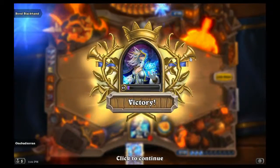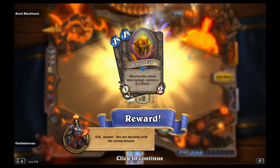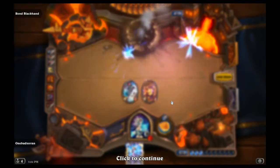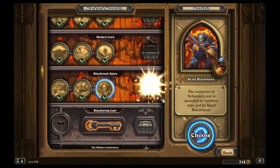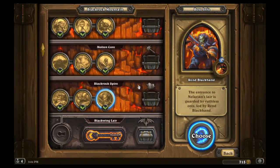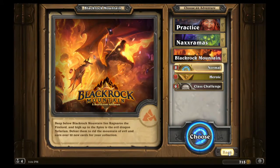We get some Dragon Eggs - whenever this minion takes damage, summon a 2/1 Whelp. Interesting, but it's only okay. What's the end goal? We beat Blackrock Spire, we get Rend Blackhand: if you're holding a dragon, destroy a legendary minion. It's okay but not super great - I don't know if that would ever be super useful. Blackwing Lair is next. Thanks for watching, I'll see you next time with more Blackrock Mountain. DFTBA!